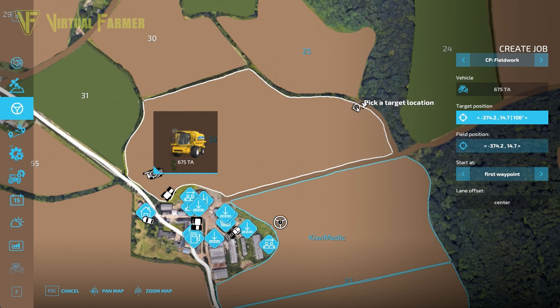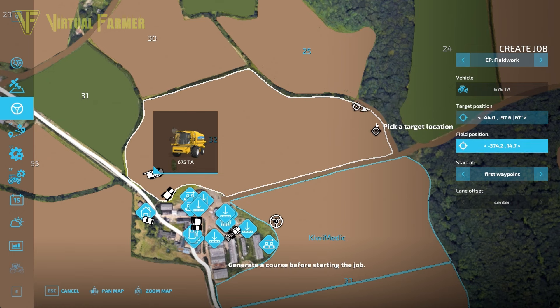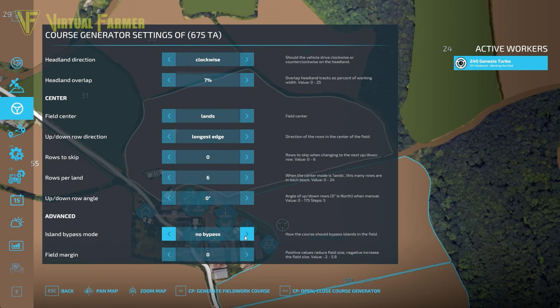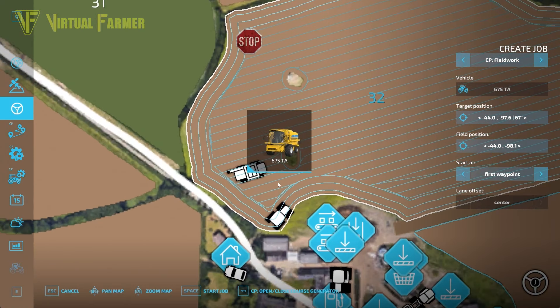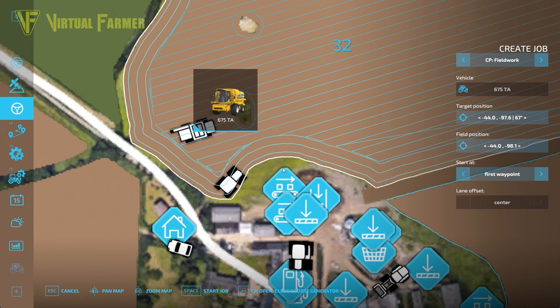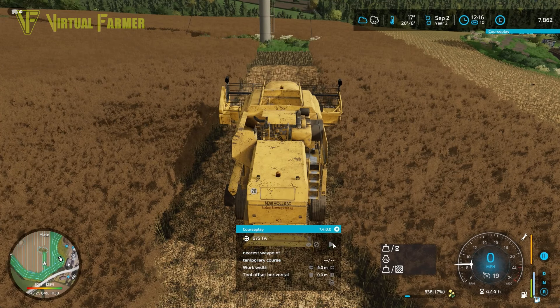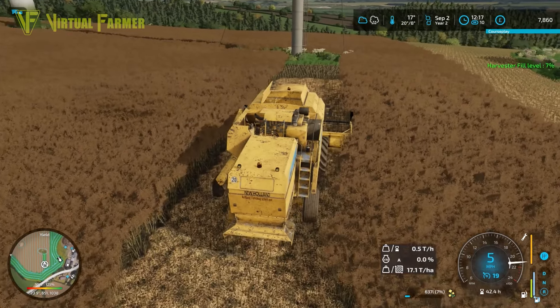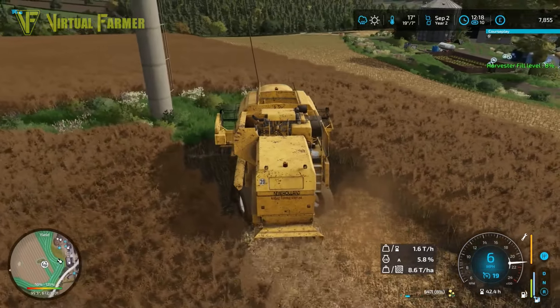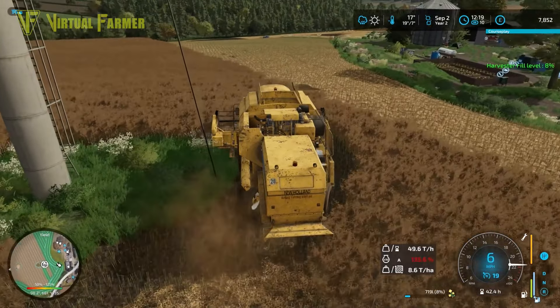Let's back off and set the combine up again — hopefully this time it will avoid the wind turbines if I set it up right. We started our combine down the bottom so we'll close the course generator, set the field position, open the course generator again, and this time it will make a circle around those islands. Generate course — we seem to be on a very similar course to before except now it's going around the islands. Nearest waypoint — the combine should come in and go round the island. Just as the rain starts falling, it's going around the island.